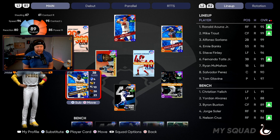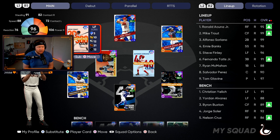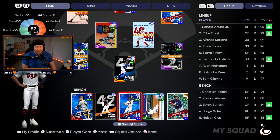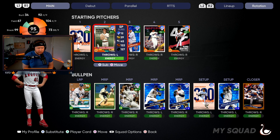We picked up Tatis to play third base after finishing the NL collection. Nolan Arenado got a downgrade to righty, so we picked up Tatis — he's up versus righties today, more balanced card plus he's really fast. Steve Finley we're gonna try out in left; Yelich is now on the bench but may take his spot back. The bench will be Yelich, Jordan Alvarez, and Buxton with the upgraded diamond — he also has 99 speed, so he'll be our speed guy. Nelson Cruz is up big versus lefties today.